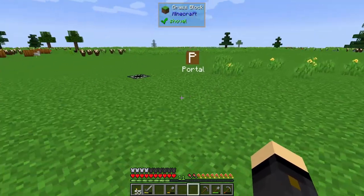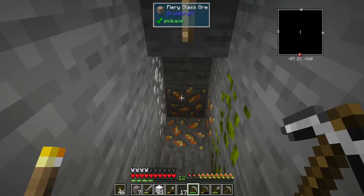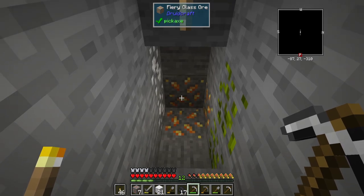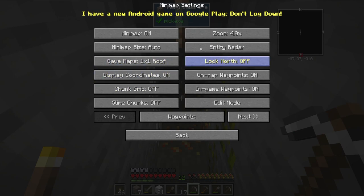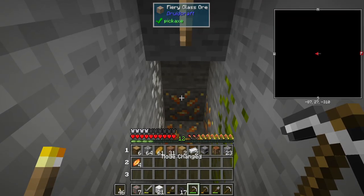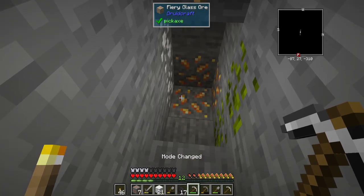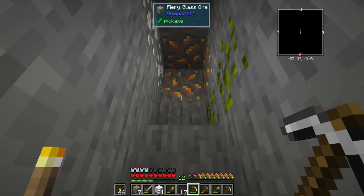I'm doing a bit of mining here. Those of you who are perceptive will see I now have a minimap in the top right. If you press Y you can go to your minimap settings to toggle it on or off. You can also use Z to enlarge it if you hold down Z. I've got it on because I like to get down to Y level 11 and it shows me what level I'm at. I came across this fiery glass ore, which is quite a useful thing to have.